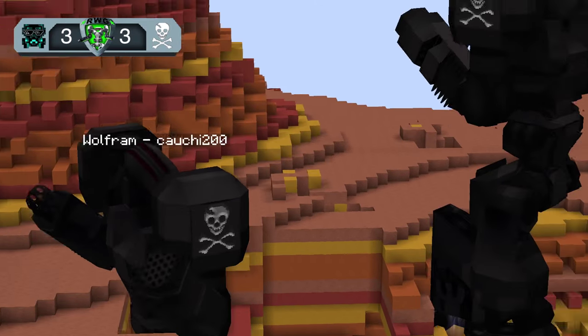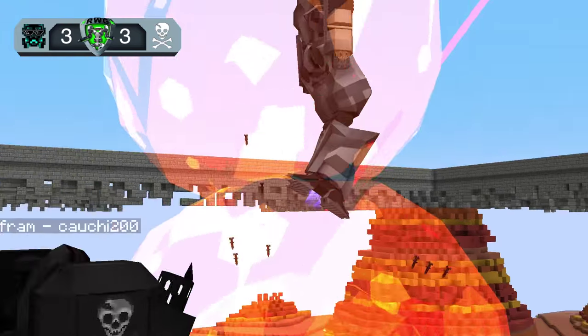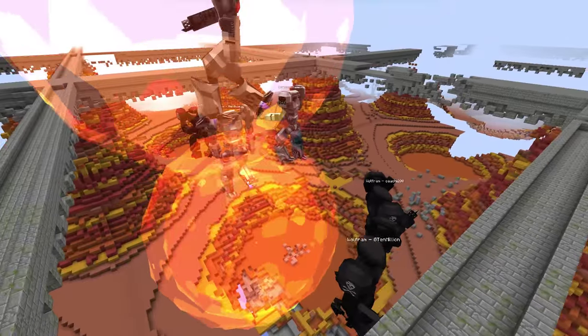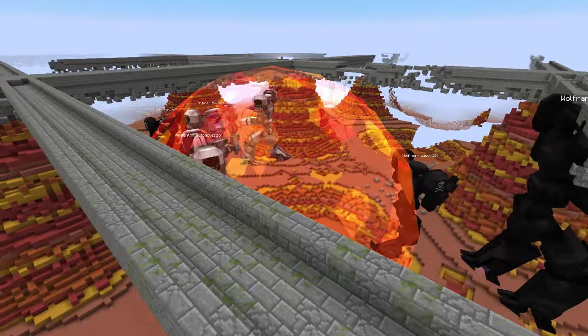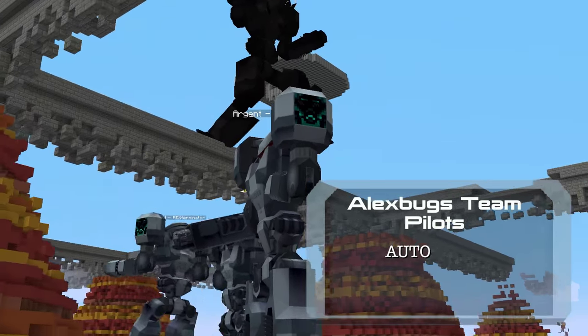Alex pushes Couchy into the ground. Auto helps keep them down and Alex drops a nuke on the both of them. These pilots are still getting used to the recently released Robot Defense Shield.